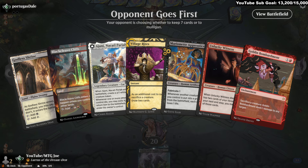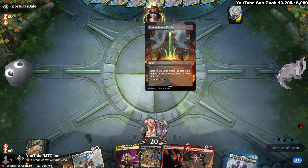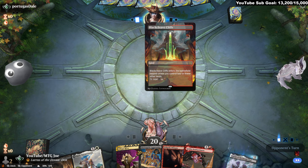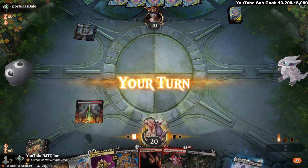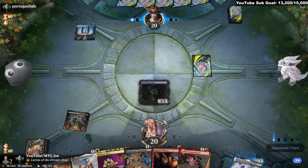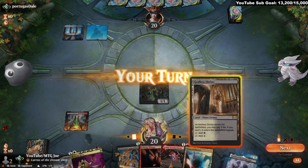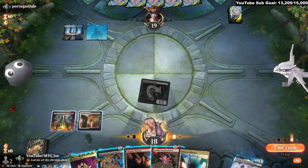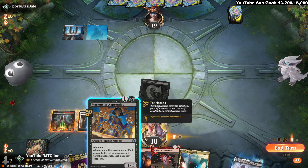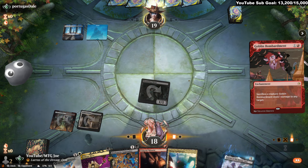It looks pretty solid. We can get enough mana, we can set up the Jegantha line. Probably going to prioritize getting Goblin Bombardment down early, be a little mindful. They showed Spell Snares — I'm going to lead with a Shambling Ghast, because if they kill it, it's got some value.